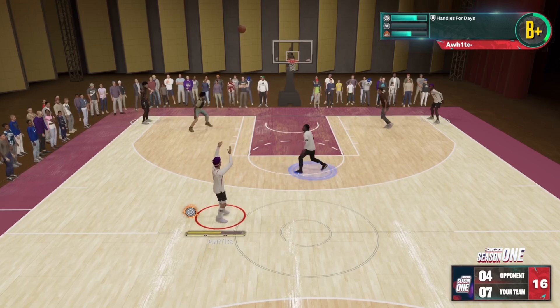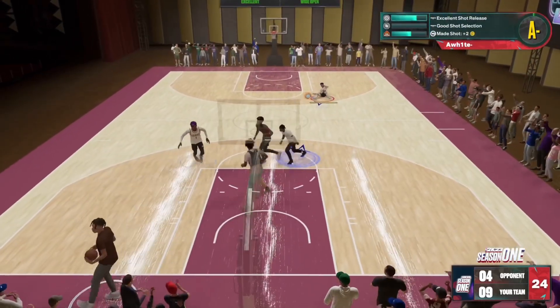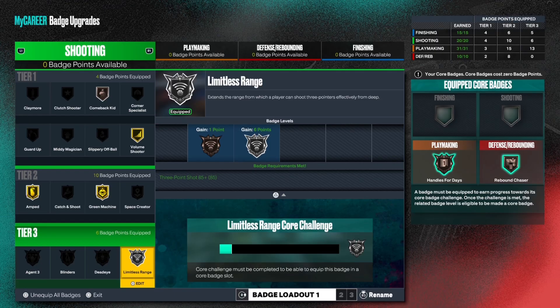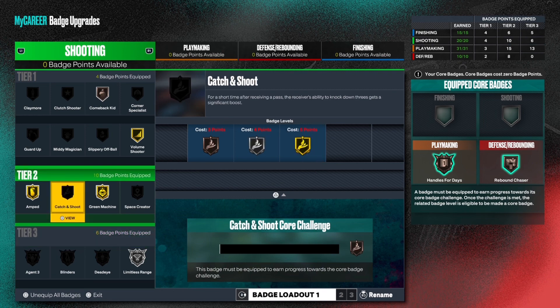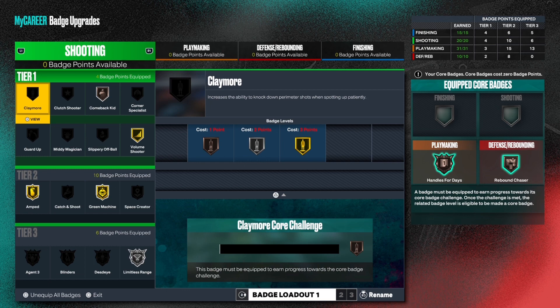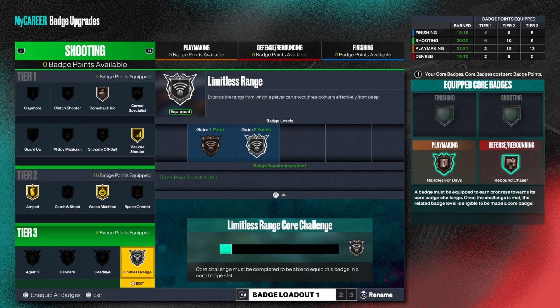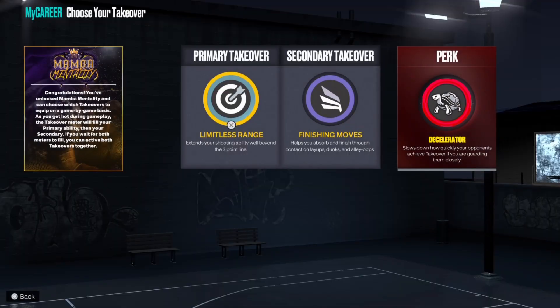I know the clip got cut short, but if you keep looking in the top right, limitless range never pops up when you shoot from this deep, and my core progression badge has barely ever moved. So honestly, you could take off limitless range if you don't feel like you need it. If you don't shoot from deep, put on some deadeye or some blinders. But the rest of these badges I do recommend using. Comeback kid on bronze does come in clutch sometimes. For now I'm gonna keep it on because I don't like to switch my badges.